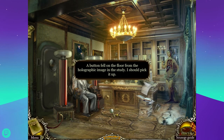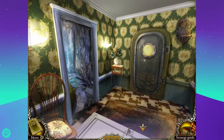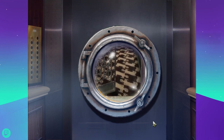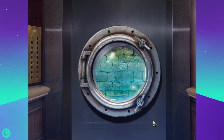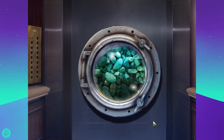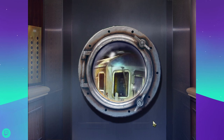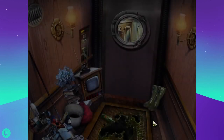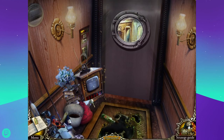A button fell on the floor from the holographic image - push. That must be for the elevator. I guess we get to use the elevator now. We're going down really far. Oh, this must be the subway. I thought they just started building the subway. Why is there suddenly a whole bunch of other stuff in this thing? There wasn't this stuff before - there was just the mop and the broom. Weird.